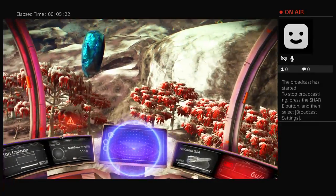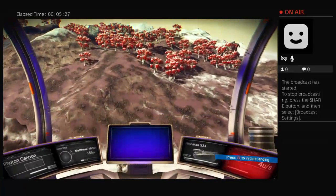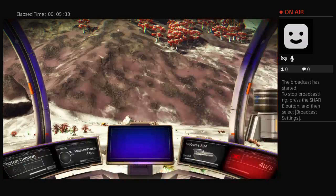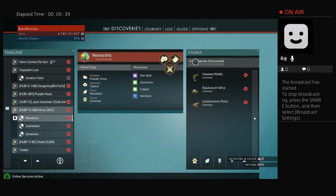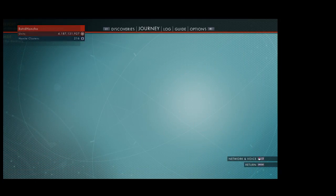I do remember flying around and seeing this little building here. Now I'm going to go ahead and reload. Look at that - 013 species discovered, but there's already been three. There's been a lot of interesting glitches lately. I'm going to go ahead - look at that, oh shit.